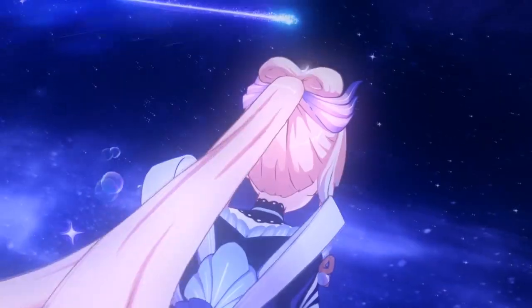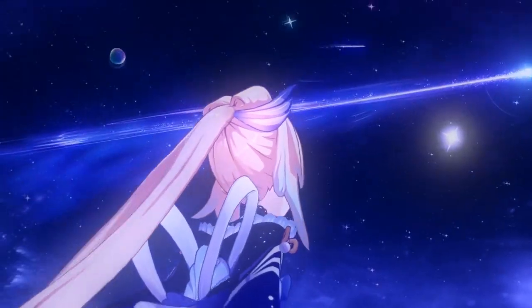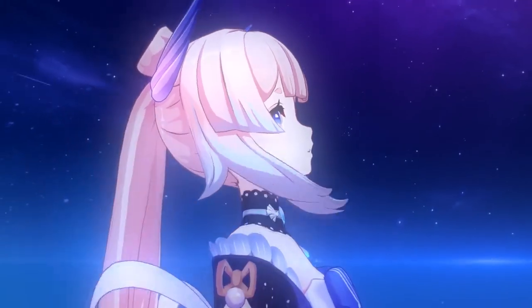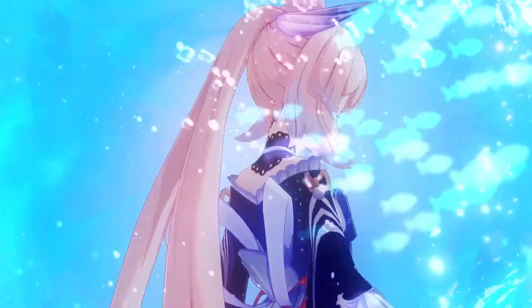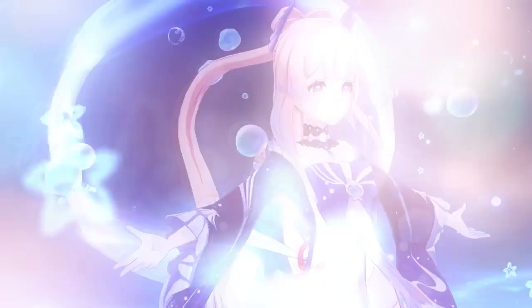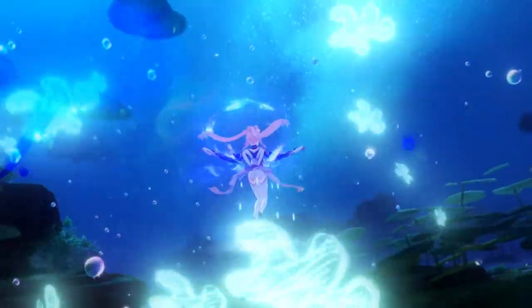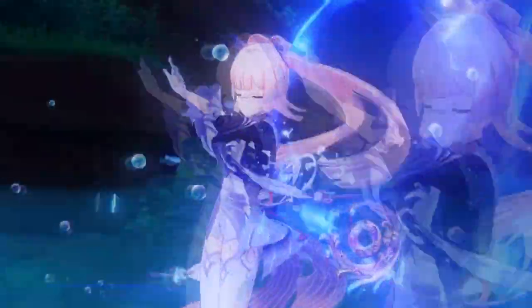Kokomi is used in kind of the same way across all builds and roles — there isn't really more than one way to play her. You just change her build, and that changes her role. The main approach is: get into her elemental burst, auto attack, and then leave.